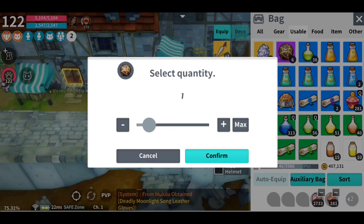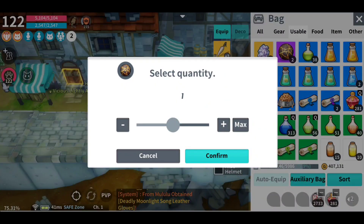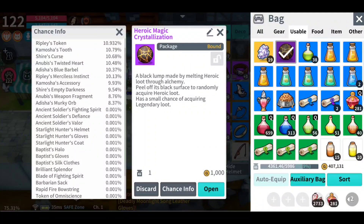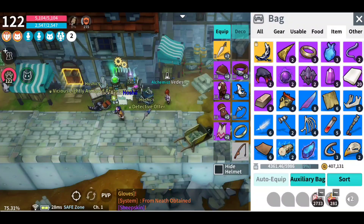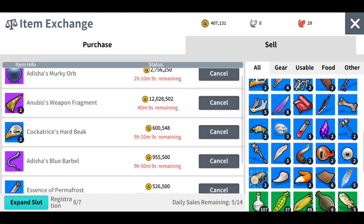For the purples I like to do these as singles. Shire's Curse — not great. Ripley's Mercy's Instinct — really good. Ripley's Token — not worth it. I'm looking for a weapon fragment or the heart because they pay the most. Newman's weapon fragment is about 8.76% chance, and Adisha's Murky Orb is a little bit less — they both pay around 5 million. If you're really lucky you'll get a 0.001% chance to proc, but I know I'm not that lucky. Looking at our exchange, I'm selling Newman's weapon fragment for about 6 to 7 million each depending on the day. Adisha's Murky Orbs are selling for about 2.5 million.